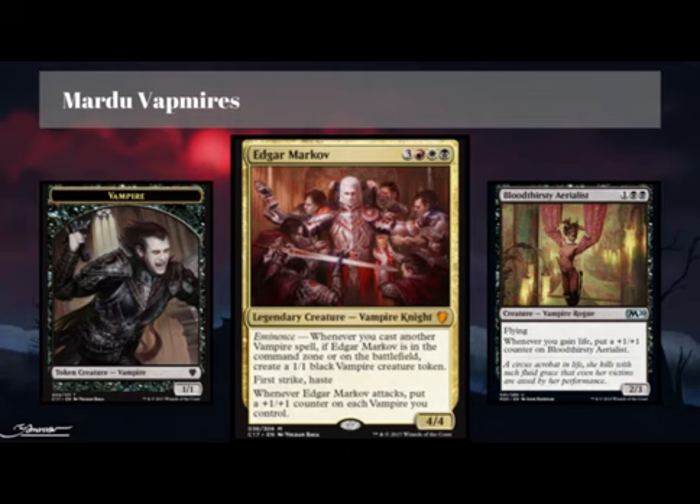What's up, Budgeteers? Today we are looking at Edgar Markov, one of the best Mardu Commanders of all time for Commander. He is 3 Red, White, Black, coming in at 6 CMC, Legendary Creature Vampire Knight, and he is a 4-4.